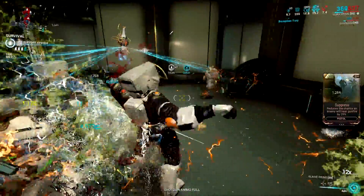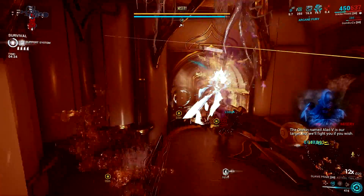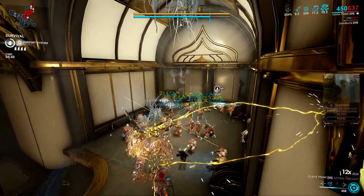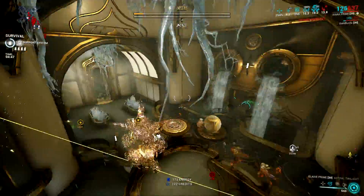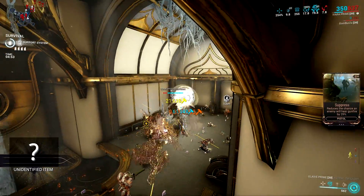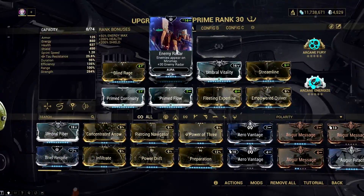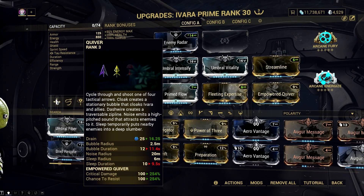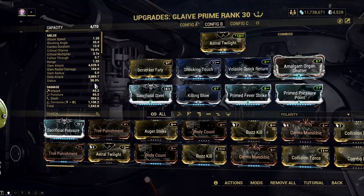First of all, Ivara is great in survival missions since she can draw loot from enemies. She has her Sleep Arrow that can paralyze a crowd by putting them to sleep, and her Noise Arrow which draws the attention of enemies and keeps them away from objectives. She has invisibility which pairs very well with Arcane Energize and her looting passive — but always remember to kill energy draining units as this is her biggest weakness. Lastly, her Navigator does good damage and can one-shot acolytes in Steel Path with the right build. Just use a glaive like Glaive Prime and you have tons of fun one-shotting acolytes while doing other tasks in Steel Path missions.